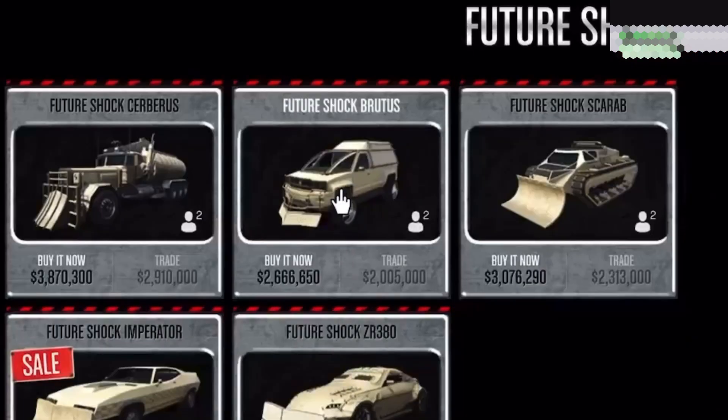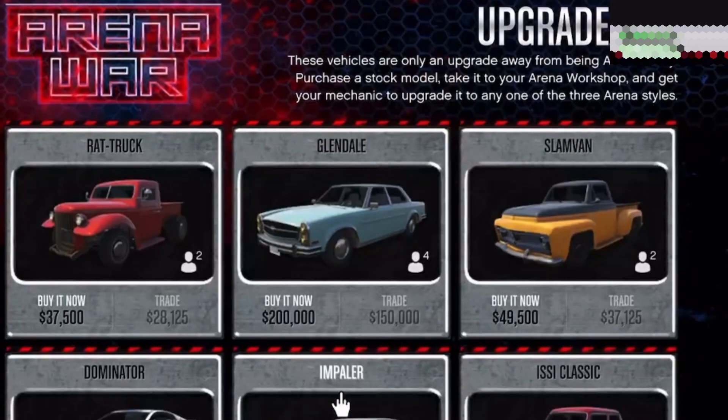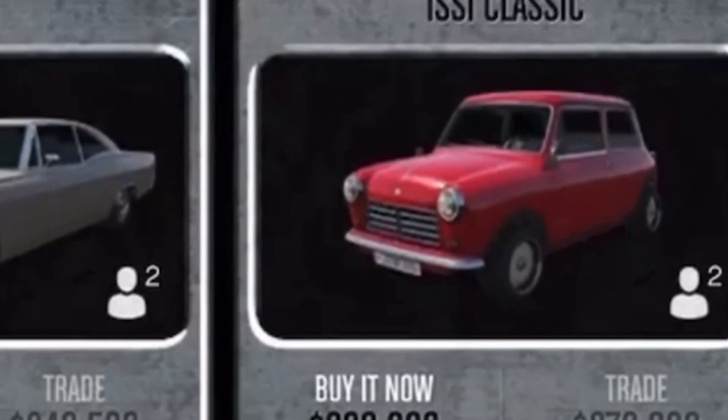Once you have access to the garage, you will want to customize your Issy to Future Shock. Side note, it doesn't have to be the Issy — this is only the cheapest option.